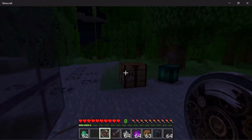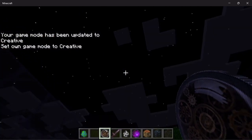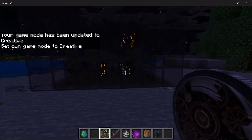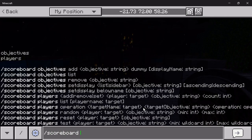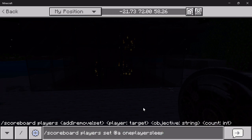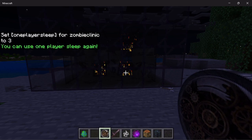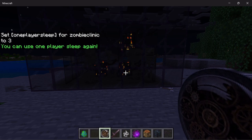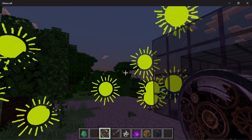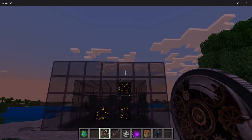Once the cooldown gets down to five minutes, it's going to display that right there and you'll be able to use the one player sleep again. Now if we put down a day orb, you get these cool sun particles — everyone gets these particles.